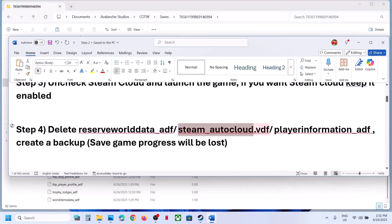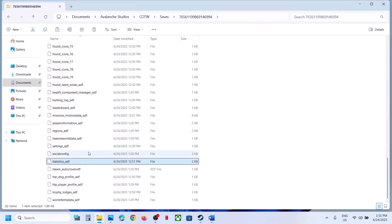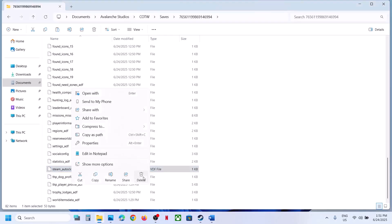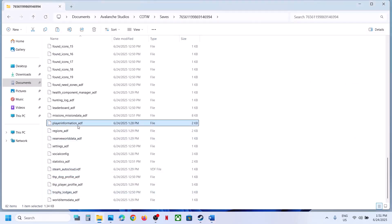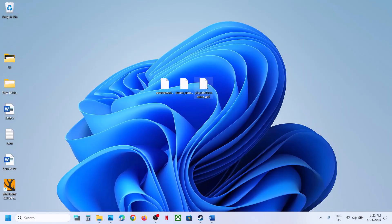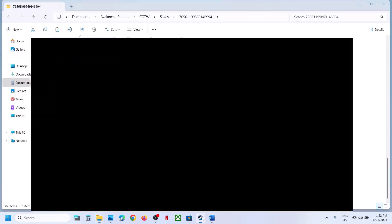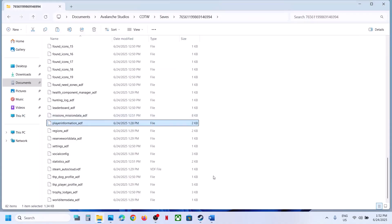If that does not work, find 'steam_auto_cloud'. Copy this file, paste it to the desktop as a backup, then delete or rename it and check. If still not working, find 'player_information_EDF', copy it as a backup, then delete or rename it and launch the game to check. This has worked for many players. If you face any problem, you can always put the files back.